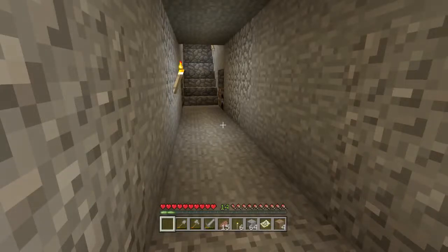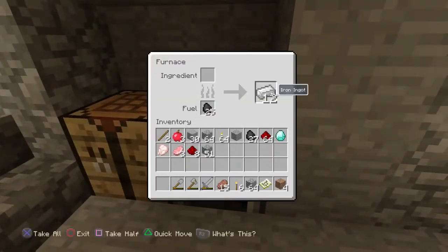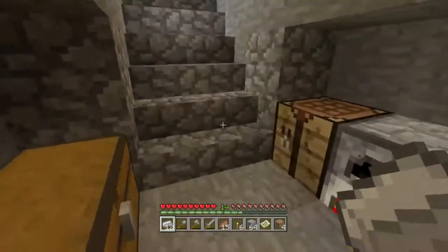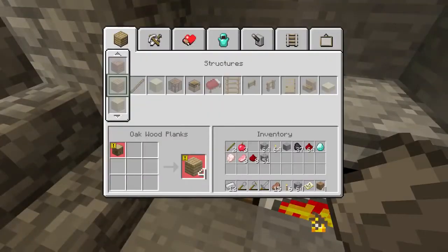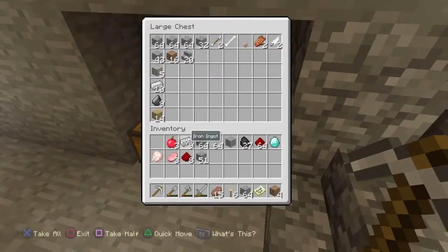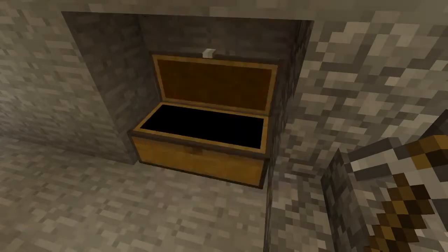What's up guys, this is NotEnough here and today we are playing more Minecraft and we're exactly where we left off last time. We're just going to be doing the same thing — we're going to be strip mining. We've got to make a new pickaxe. Last episode, as you can see, we ended up getting that one diamond. One diamond is better than none — nah, I'm just kidding. Usually you don't only find one diamond.